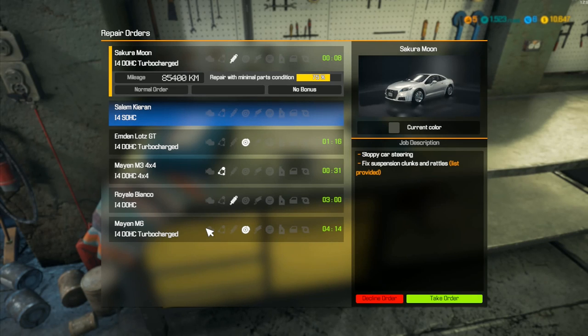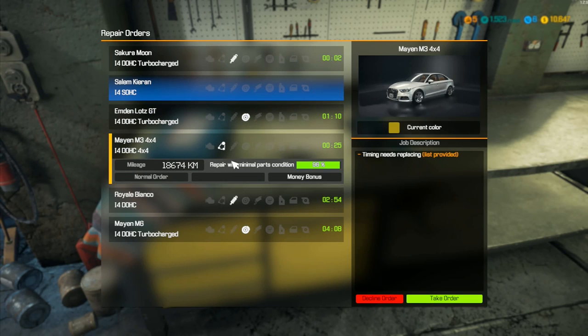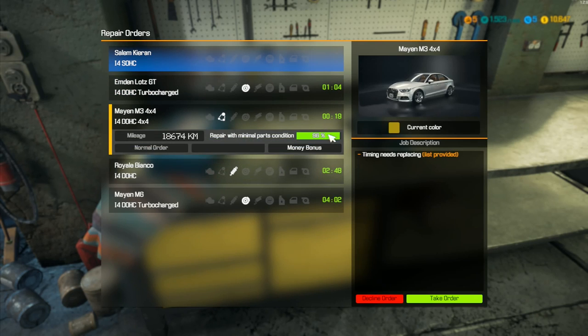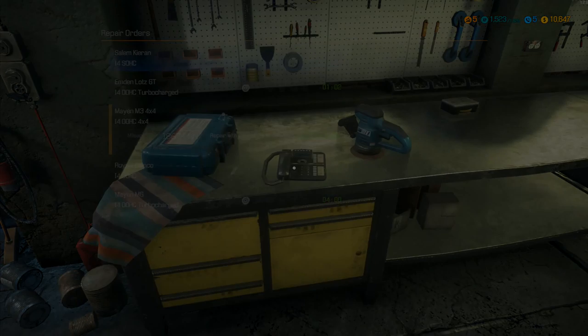Hey folks, it's Frithcar here. I've had a look at some different orders and I'd quite like to do this one — timing needs replacing, list provided, and we get a money bonus on it. We've only got 20 seconds so I better just grab that one very quickly.